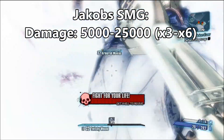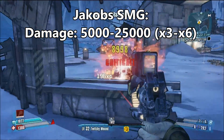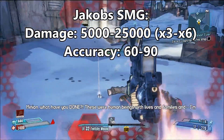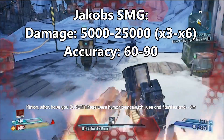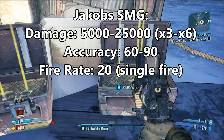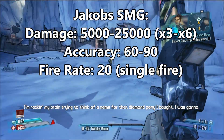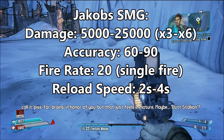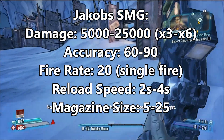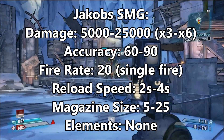The damage would be somewhere between 5,000 to 25,000, and all Jacobs SMGs would have a times 3 to a times 6 multiplier. The accuracy would be about 60 to 90. The fire rate is very high, something around 20, but it is single fire — you have to press the trigger each time it shoots, like all other Jacobs guns. Reload speed is pretty standard at around 2 to 4 seconds. Magazine size anywhere from 5 to 25. And elements: none. Jacobs guns do not have elemental effects.